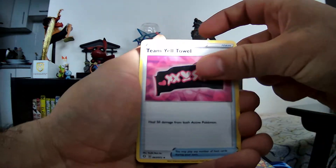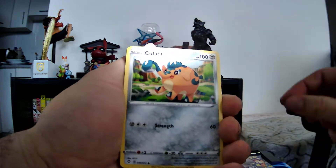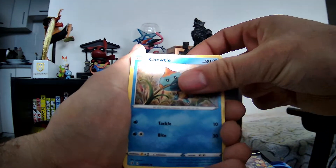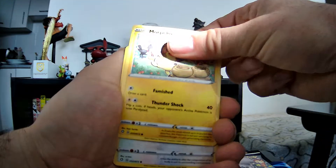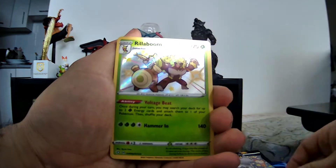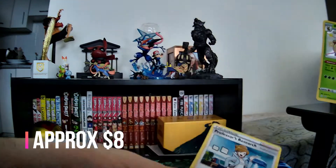Metal. Team Yell. Floatzel. Luxio. Cufant. Toodle. Yanma. Morpeko. Eevee — Shiny! Shiny Rillaboom. And Professor's Research.